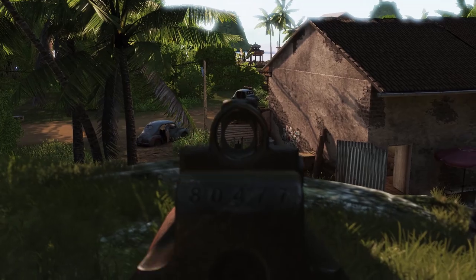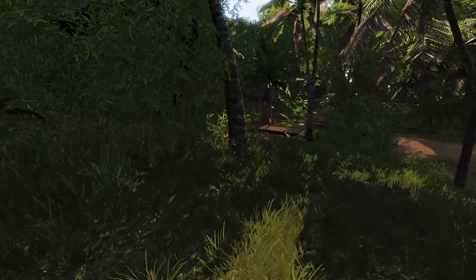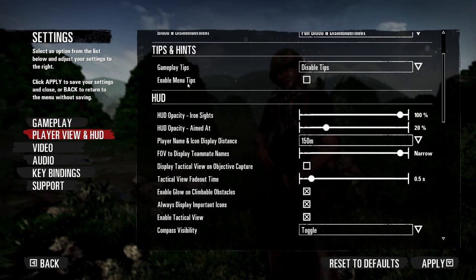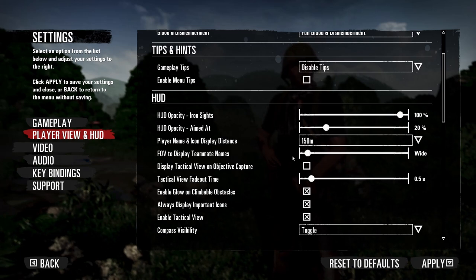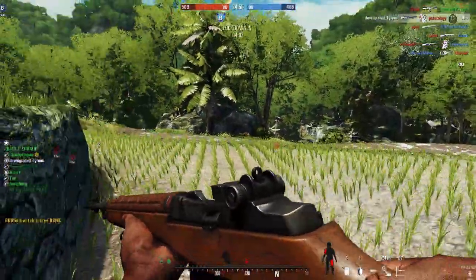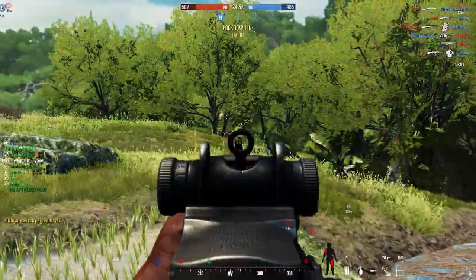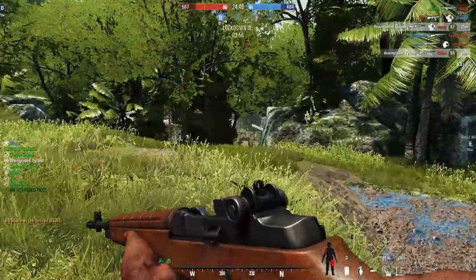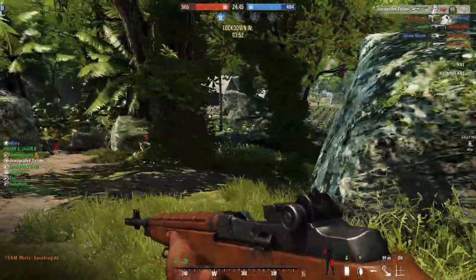One more setting — I can't think of it off the top of my head — but basically you set it so that when you turn your head, you can still tell if it's a friendly or an enemy. Normally there's no blue indicator if you're not looking directly at someone, but this setting extends it out so the indicator is still there even when you're not directly looking at them. It's just such a helpful thing. I'll probably put it up on screen because I couldn't find the setting when I was writing the script.